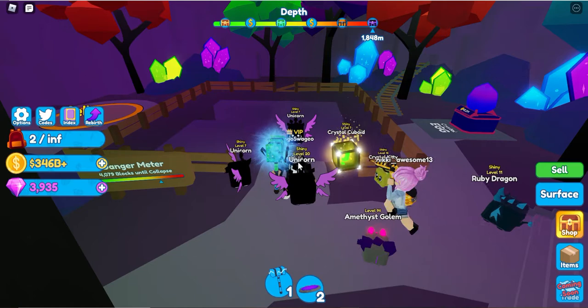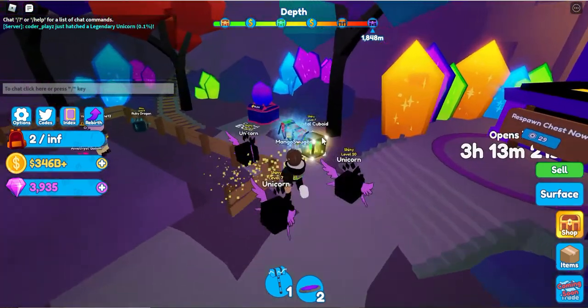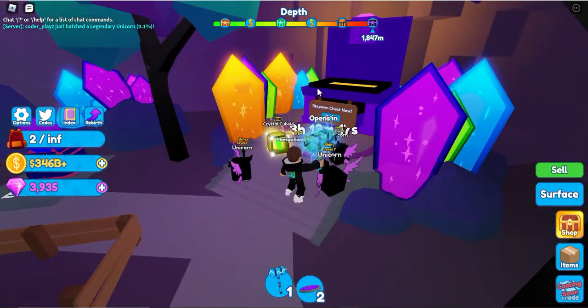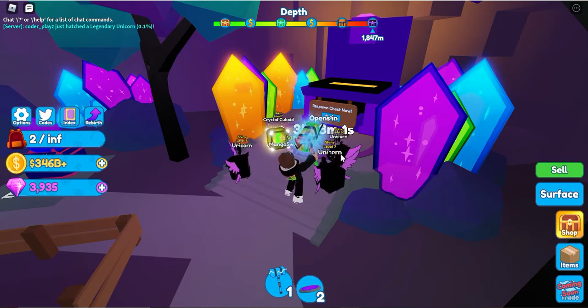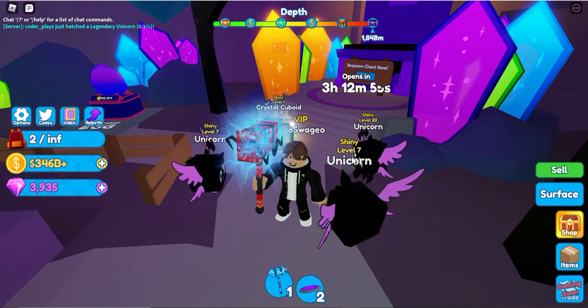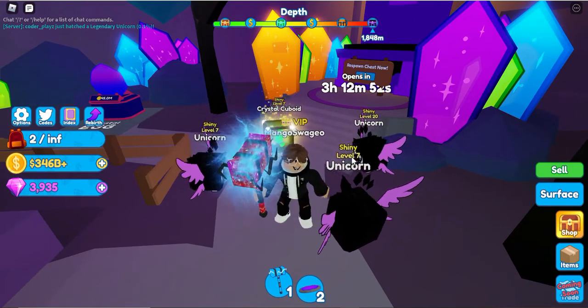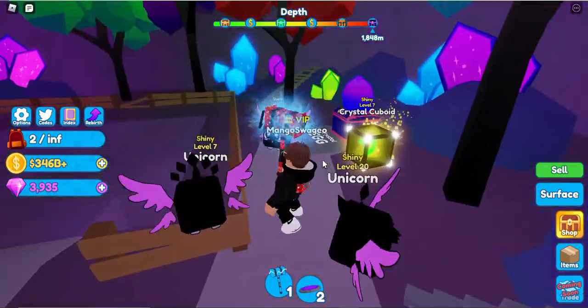Rebirths have been reduced — it is cheaper to rebirth now, so you can do that. And now there's a Gem Chest at the very bottom layer. Every four and a half hours you get 175 gems, unless you have Double Gems which then gives you 350 gems, which is very, very good. To respawn the chest it's only 29 Robux — you could just buy that a bunch until you've spent like 400 Robux and you'll have like 6,000 gems from that.